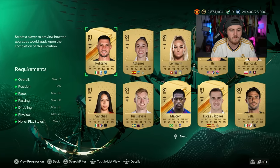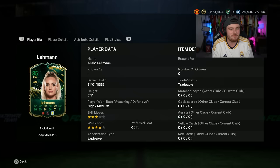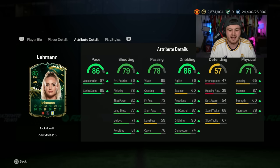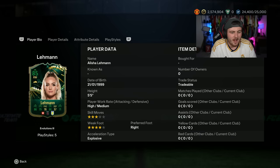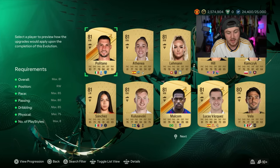So Malcolm is a good option if you have an untradable Neymar or you just love Neymar in the game. And there are going to be loads of people doing Alicia Lehmann — she's already 10,000 coins. We all know why people are doing Alicia Lehmann. She gets some pretty decent stats. A lot of these cards are going up rapidly in price, so hopefully you've got some of them in the club, otherwise you might be forking out 10,000 coins.